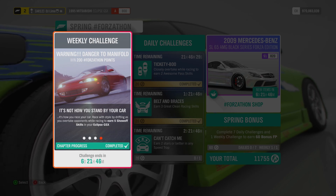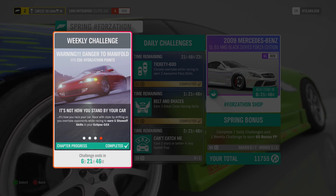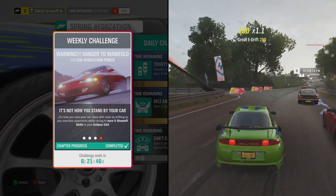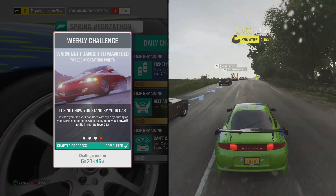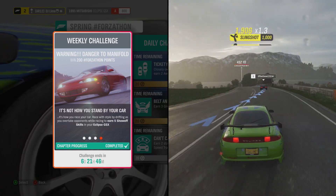For the final challenge, you need to earn 5 Showoff Skills in your Eclipse. This consists of a drift skill and a pass skill together, but you need to do this inside of a race with Drivatars. I would try to set the difficulty somewhere in the middle so you're in the middle of the lineup when you start the race and try to pass them on the first few corners. After you pass all the vehicles, restart the race because you can only pass them once to trigger the pass skills.